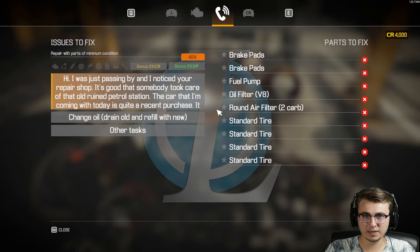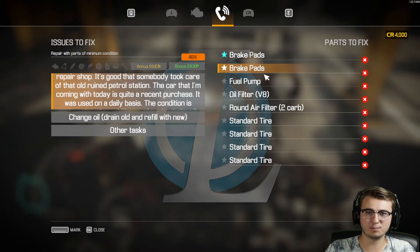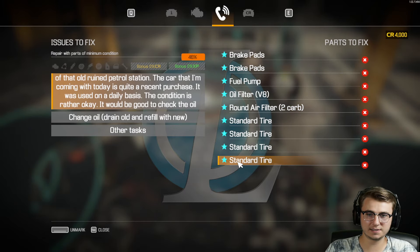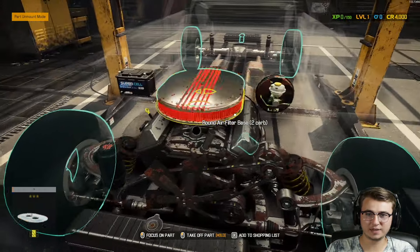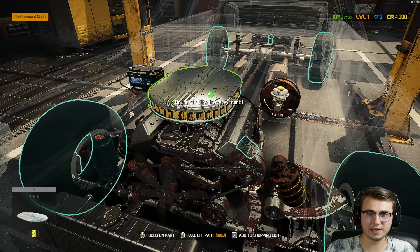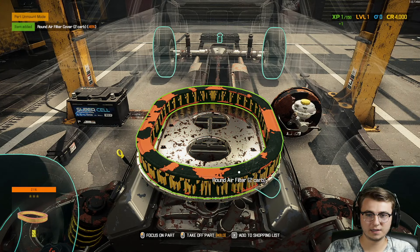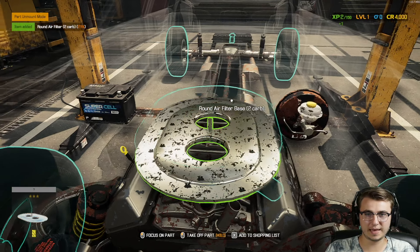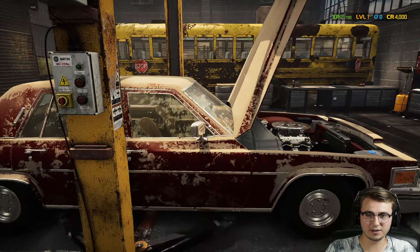Let's go through and see what we have to do. We have brake pads, fuel pump, oil filter — so tires and filters, some brake repair. I'm going to highlight all of these, and that puts a blue outline on each part that needs replacing. We have the oil filter right down there — we need to do that when the car is in the air. Let's remove this air filter and press X to add it to the shopping list. That's the only thing to remove from the top side of the engine, then let's put the car up in the air to access the fuel pump.